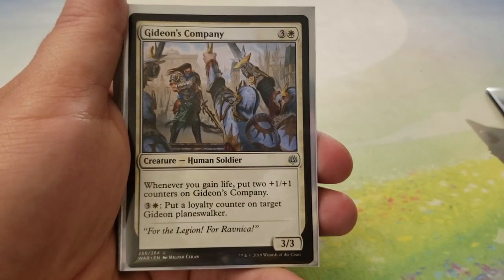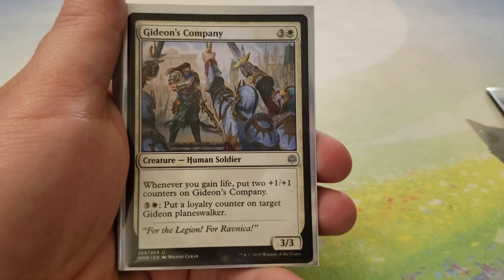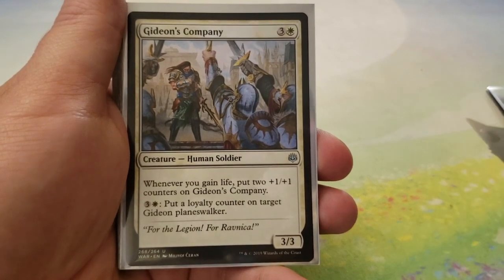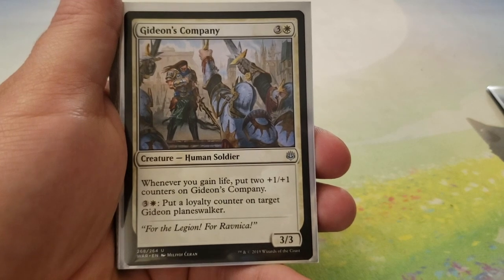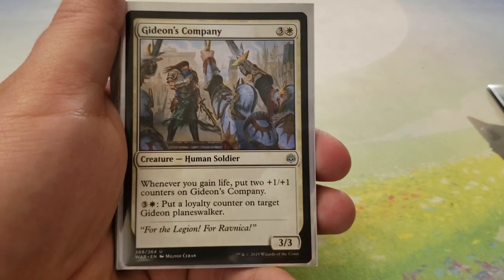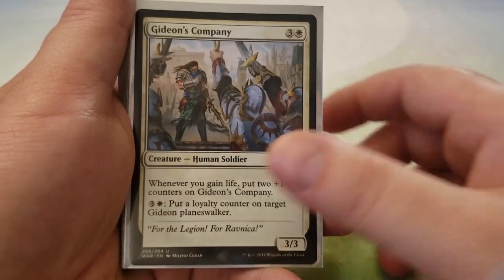Gideon's Company — 3 and a white for a 3-3. When you gain life, put 2 plus-one, plus-one counters on Gideon's Company. And for 3 and a white, you can put a loyalty counter on target Gideon Planeswalker. So we get to support our Gideon Planeswalkers, and every time we gain life, we get plus-one, plus-one counters on this. Pretty cool.